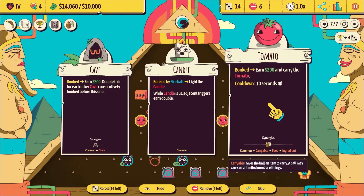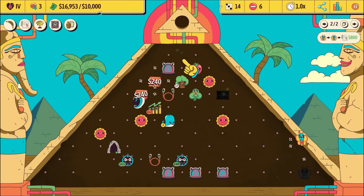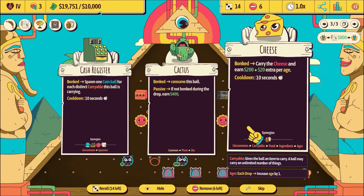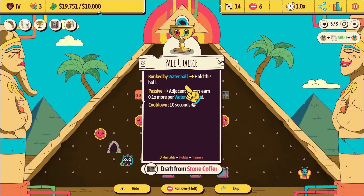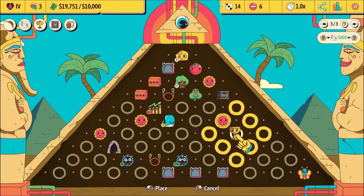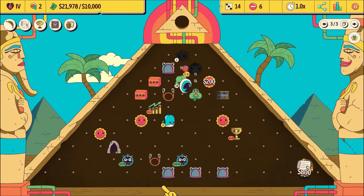Do you want the tomato? I do - give me a tomato up there. We actually got the secret - I don't know what the secret is doing for us. I didn't check what my butterfly does either. Bonked - spawn a coin ball for each carryable this ball is carrying. Oh, that's pretty good. Do you want a cheese? Let's put a cheese at the top. Blocked by a water ball - hold this ball. Adjacent triggers earn more per water ball, but we don't have water balls.